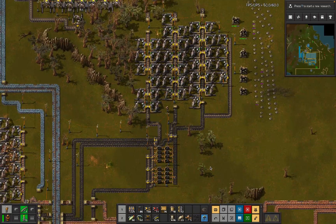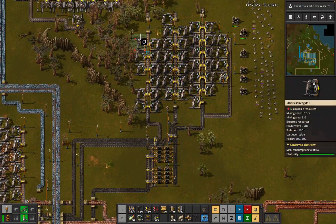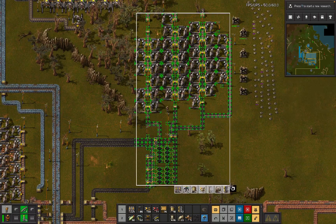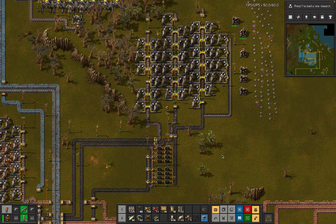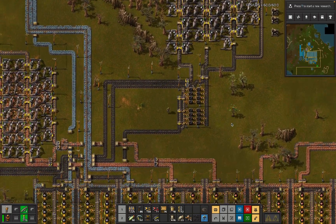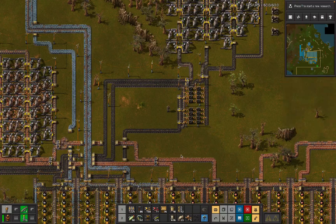Phase two is a very normal coal buffer thing of just mine all of the coal and put it all in these boxes, because we're going to need all of it. And usually phase three is just: our usage has increased, start drawing from the buffer.